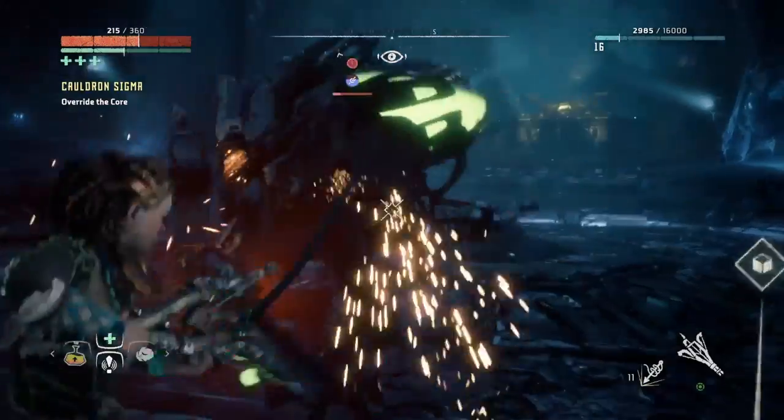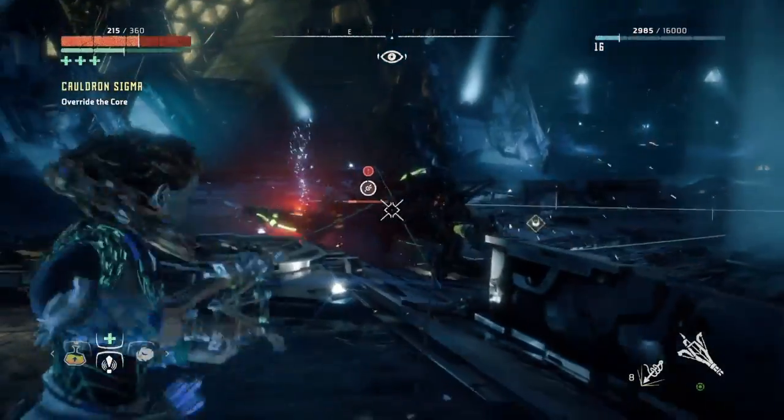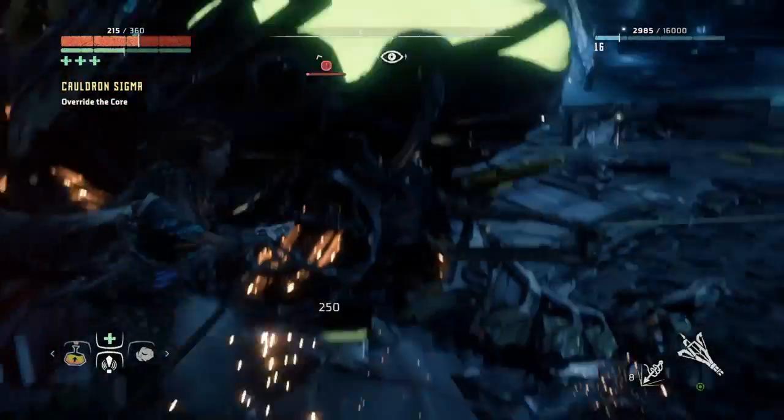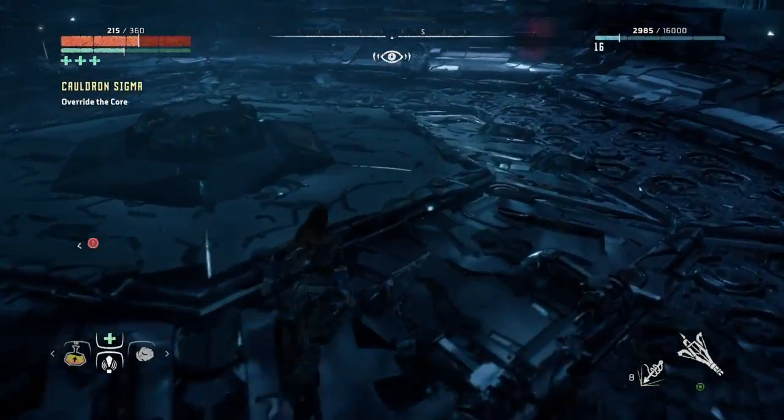Once you've got your strike, run towards the back of it and then turn around and start firing more cables in. Keep away from its head — it fires fireballs and various jets of fire and charges at you, but it can only do that if you get in front of it.